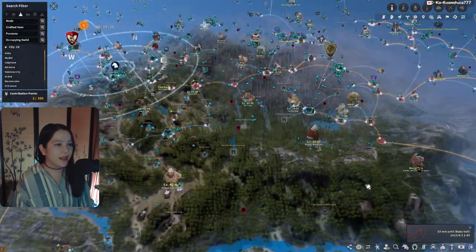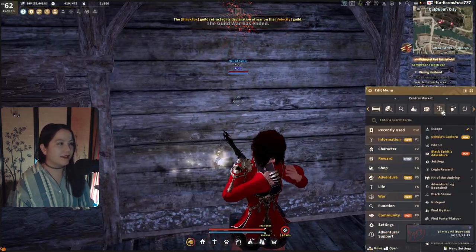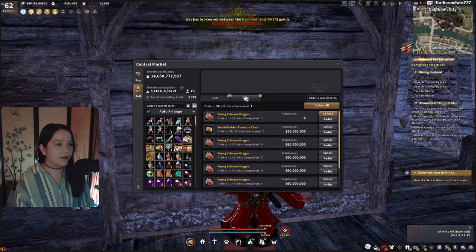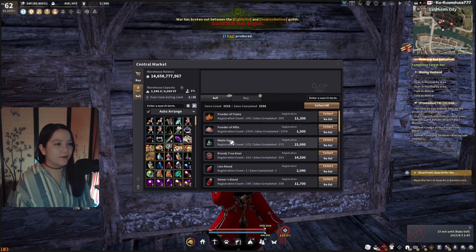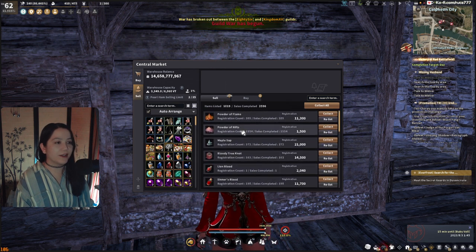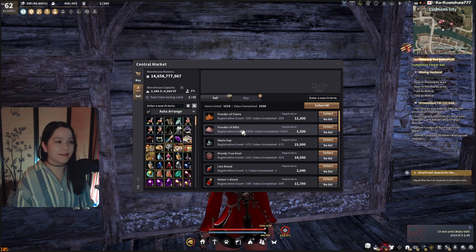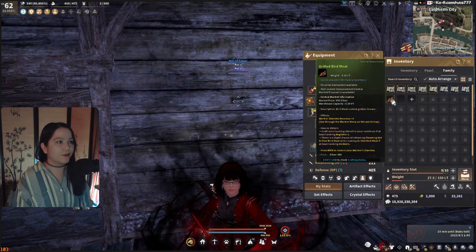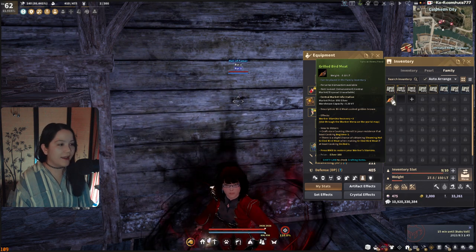That's pretty much it. I recommend hitting Land of the Morning Light first and selling everything on the market — definitely worth it. Powder of Flame, Powder of Rift, Sap, Knots — they will eventually sell with or without a value pack, though if you can wait until you have a value pack it's very worth it. Make sure you have your family inventory, make sure workers are constantly fed their meat or beer, and sell when you can or sell all the time — that's your choice.